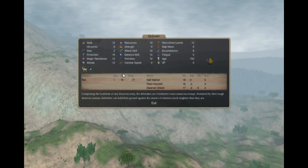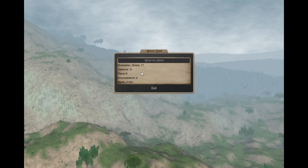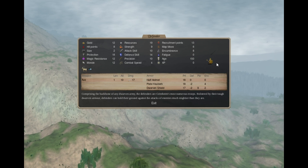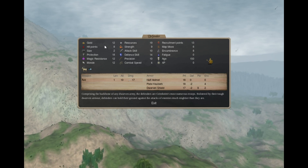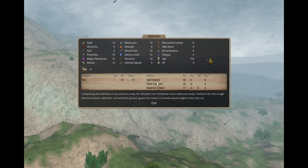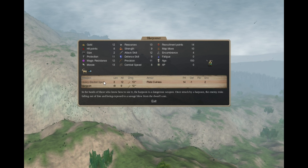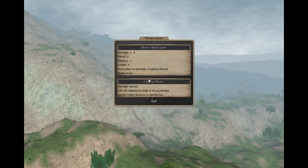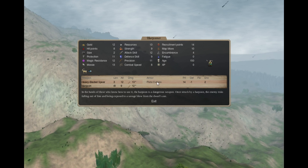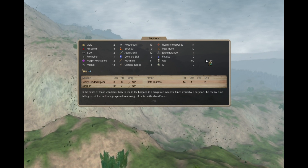The Defender is the basic melee unit, has an axe and a Dwarven shield. The Dwarven shield is better than normal shields — it's round and all that. They do not have anything else special, but it's quite good armor for middle-age. The Harpooner has a Heavy Bladed Spear that delivers limp and a Harpoon. Plate Cuirass instead of Leather Cuirass, so at least something — still no headgear.